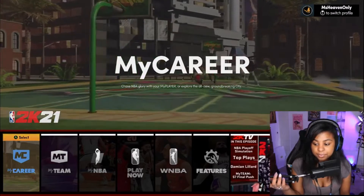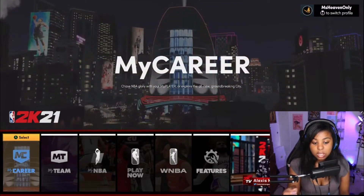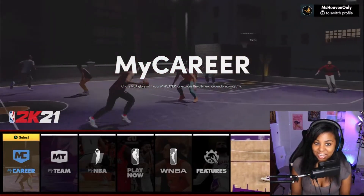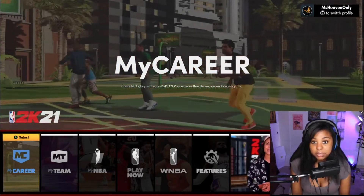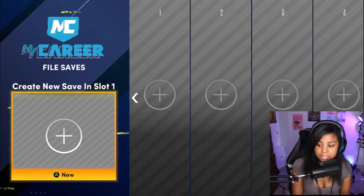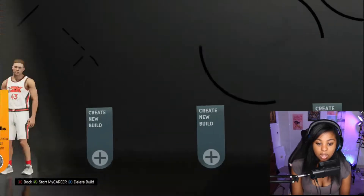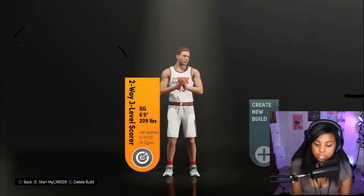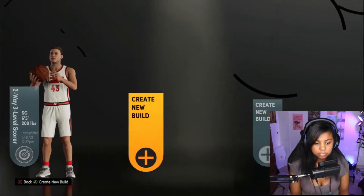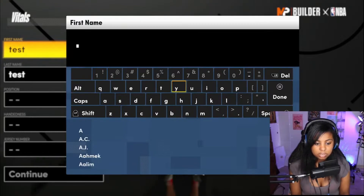So we're going to be making a slashing sharpshooter. I was frustrated because I couldn't find a slashing sharp shooting build for shooting guards. The perk of having an amazing 2K player in the household — Pedro actually made me the build. We didn't get to update his face and customize it, but as you can see we are making a two-way three level scorer.